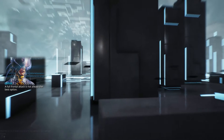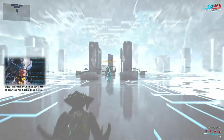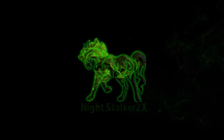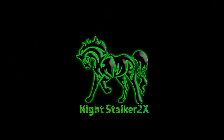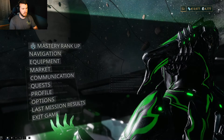A full frontal attack is not always the best option. Using your stealth abilities, eliminate all enemies without being detected. Alright, it is time to do the Mastery Rank 9 test.